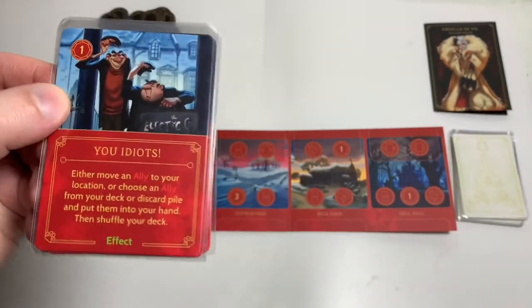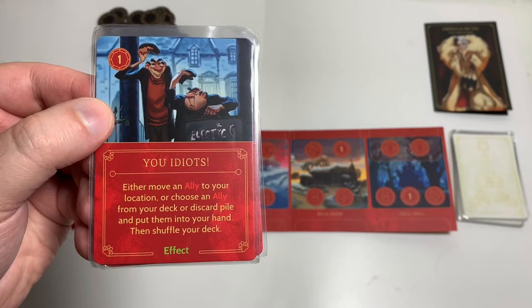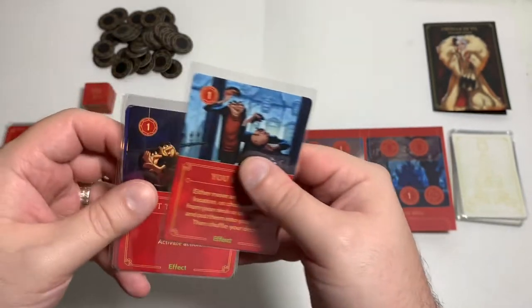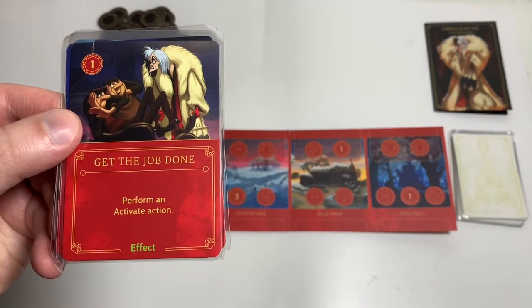You Idiots is an effect card, costs one to play. Either move an ally to your location or choose an ally from your deck or discard pile and put them into your hand, then shuffle your deck. And Get the Job Done lets you perform an activate action.